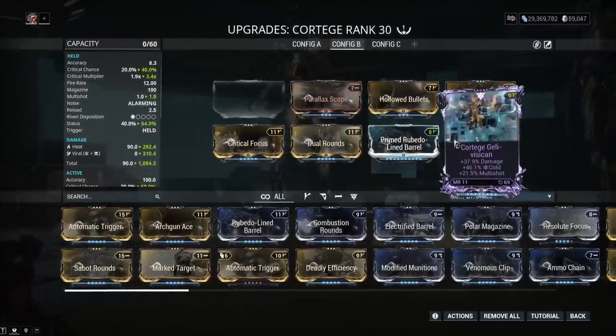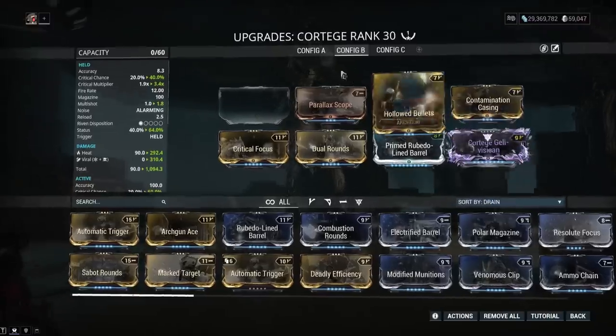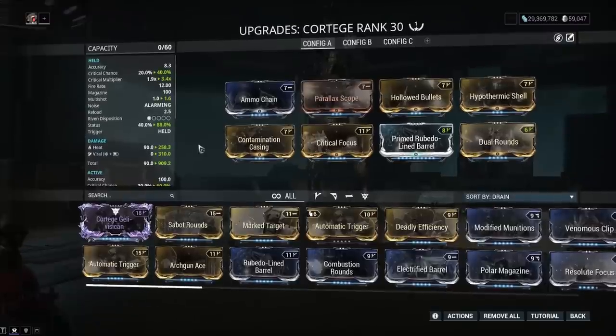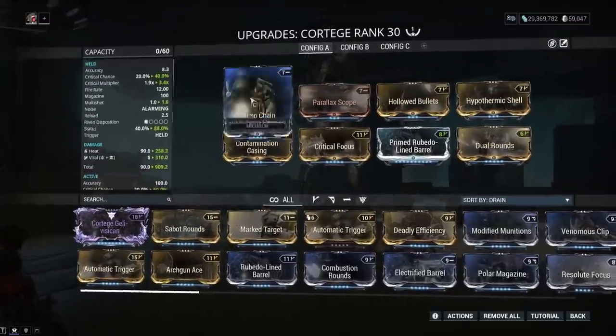I do have a riven for this weapon, but the riven stats are bad — it's a 0.5 disposition, one-dot weapon. They really should buff the rivens for this, or buff the weapon itself, or ideally both. Right now it's basically mastery fodder — a toaster on a stick is all it has going for it.